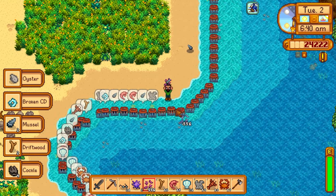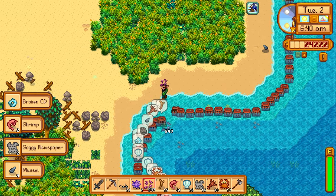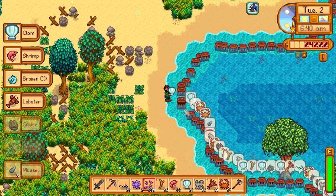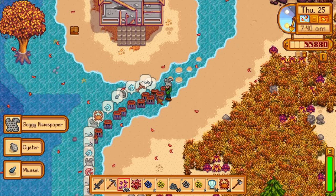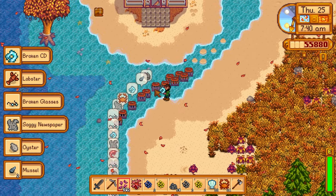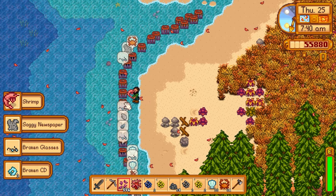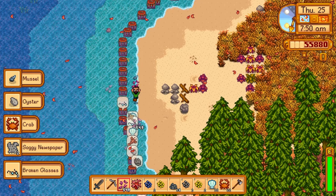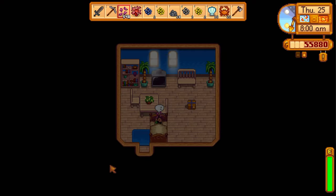You can combine crab pots with recycling machines, because they produce a lot of trash. There's a level 10 perk where crab pots don't give trash, but another perk means you don't have to put in bait — I advise taking the no-bait perk and just recycling the trash instead. Soggy newspapers can be converted into cloth; broken CDs and glasses into refined quartz; you can also get wood and coal back. It's a great combination for making extra money on the side.